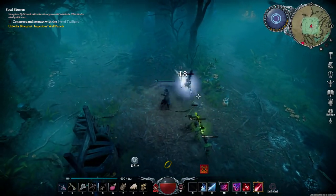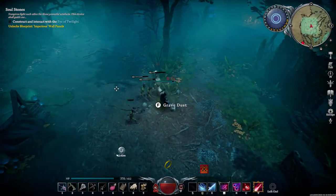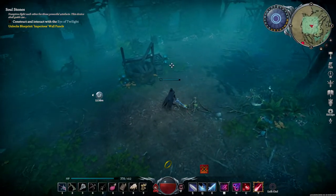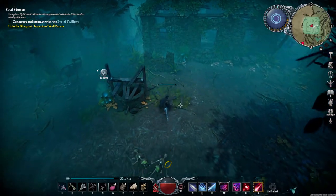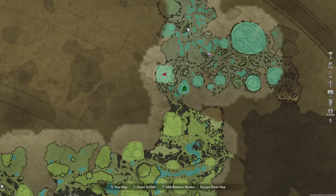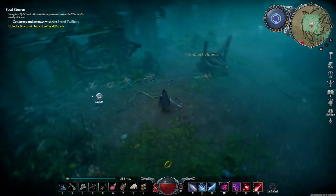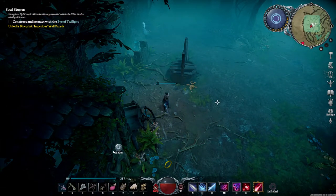But once you get a couple of spores it'll really help out, because you can just grow the ghost shrooms on your own and then you don't have to come back to this place. Anyone who's been up in this cursed area on the map — the cursed forest — knows there are lots of crazy things up here. Anyway, that's how you get a hold of ghost shroom spores. Until next time, bye!